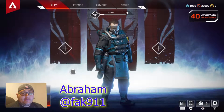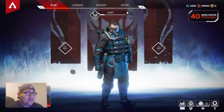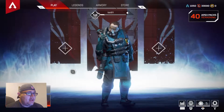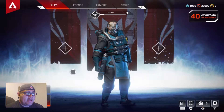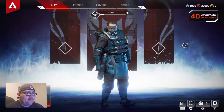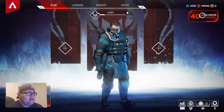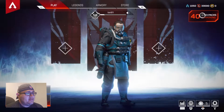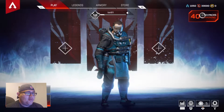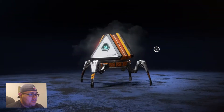Hey, what's up guys, welcome. This is Abraham with 310 to Yuma and today we're gonna be doing some Apex — not really gaming, but we're gonna be opening some packs. I got 40 packs remaining. I'm gonna go ahead and start opening those, see what we get. Going for some awesome legendary skins for characters and for the weapons. Let's go ahead and start it off — I'll try to run through so it doesn't take too long.